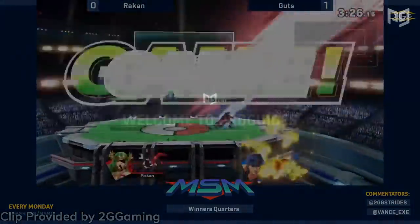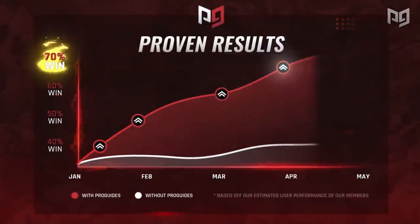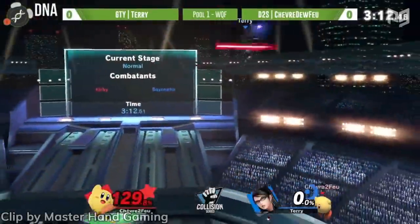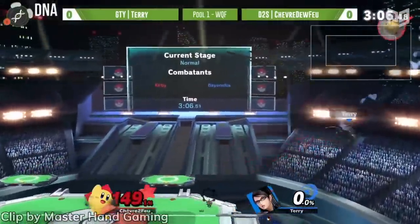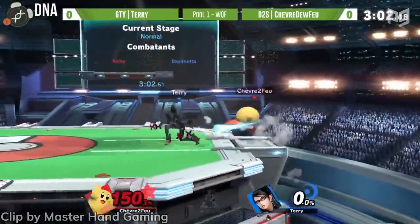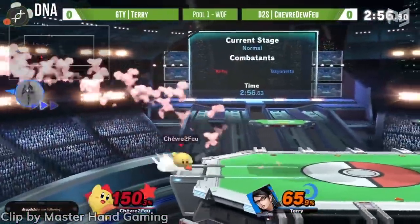Before we jump right into it, check out proguides.com for on-demand coaching through InstaPro to help you get the most out of the time you're putting into Ultimate. Our new Pro Pass grants free access to InstaPro along with a ton of exclusive daily content. Check the link in the description, and also check out reddit.com/r/proguides to collaborate with esports fans looking to learn and grow.